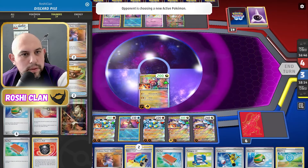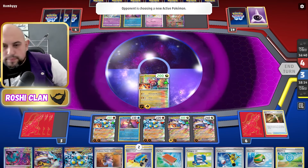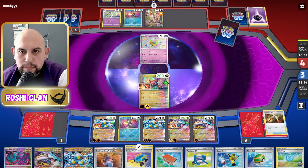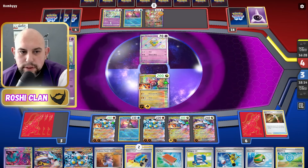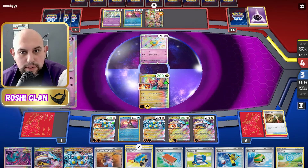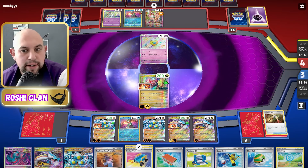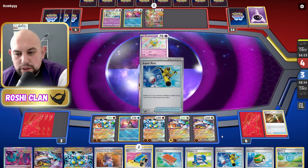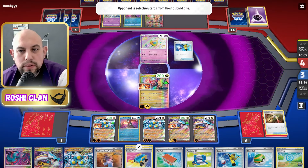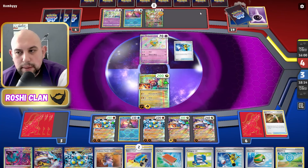I want to get a Boss and a Nessa back. There's the Drifbloom — they've still got the Carnivine to draw more. They've got Greninja as well so that's six energies now — they've got enough to power up Drifbloom to one-shot even a Raging Bolt, which is scary. All I need to do is attach a Lightning to this one and attack with it, but I need to nuke. I need to take out this Drifbloom and then the Garden Wall — then I'll win the match.